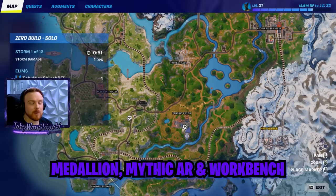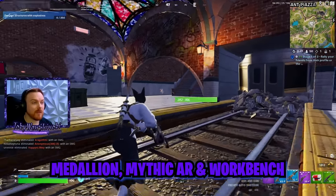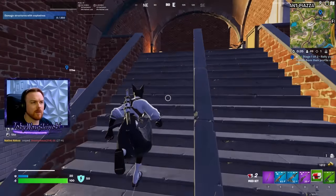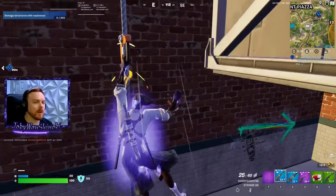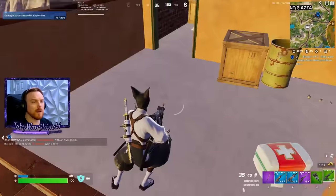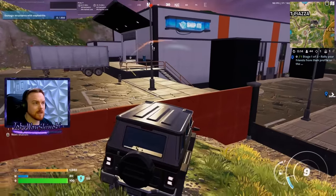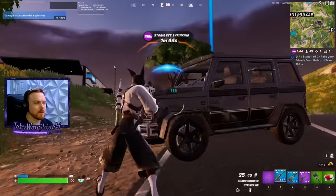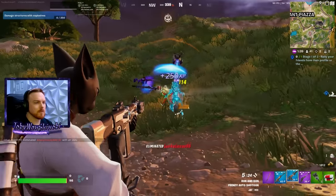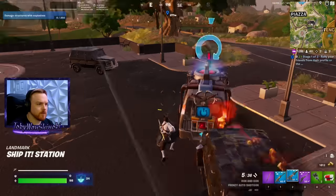Now we're gonna head out to Fencing Fields. We're gonna get the medallion, the mythic AR — which is absolutely broken — and then we're gonna go down to the vault and customize our sniper. The best way to get there from here is to go across the street to this little Amazon warehouse-looking thing. Loot that place if you want to — I'm missing some shields right now. Somebody just got the medallion at Fencing — oh, hold up. That post really briefed us right there.